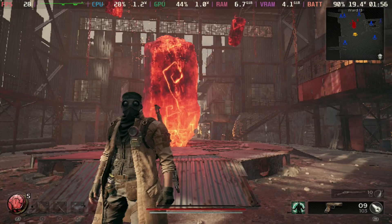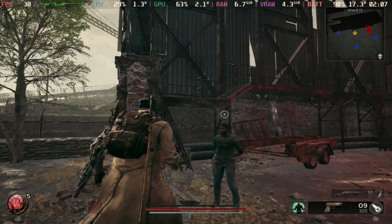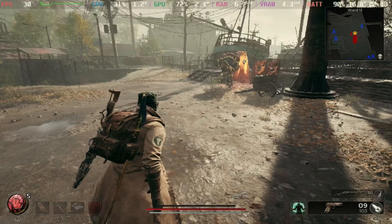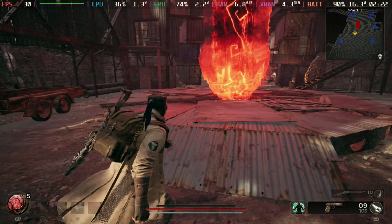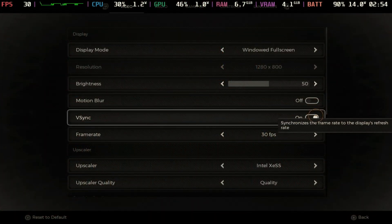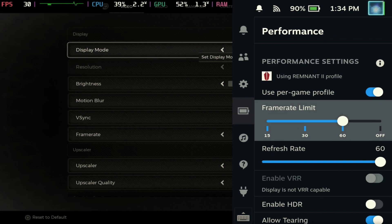Do not turn v-sync on if you're going to run below 60 frames per second, because it seems to conflict with the frame cap on deck and it makes it a completely jittery experience — as you can see there, it's really not good to have that on. Keep v-sync off and just cap the Steam Deck at 30 frames per second to keep those temperatures and battery as low as possible.